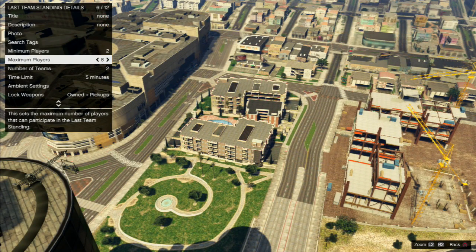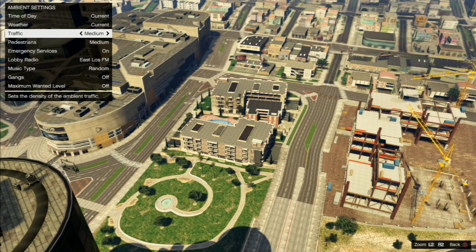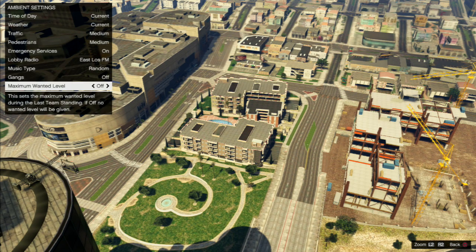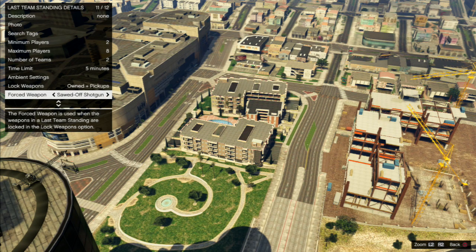What's included in this update? Well, there's 10 new Last Team Standing jobs, as well as a Last Team Standing creator mode. And you can now add rounds to Rockstar-created Last Team Standing, Captures, and Versus missions, as well as giving you the option to limit weapons for specific options like snipers only.